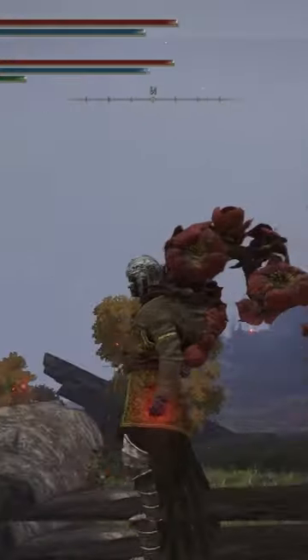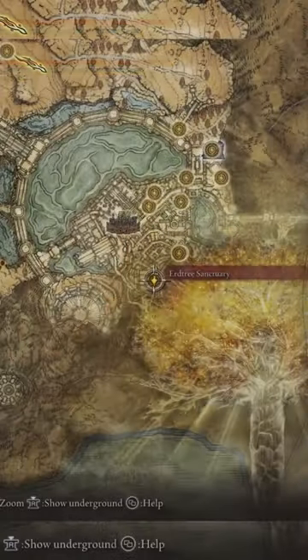This is the Guardian Garb Full Blossom. To farm this, head to the Erdtree Sanctuary and kill the Guardians on the route just outside the Grace.